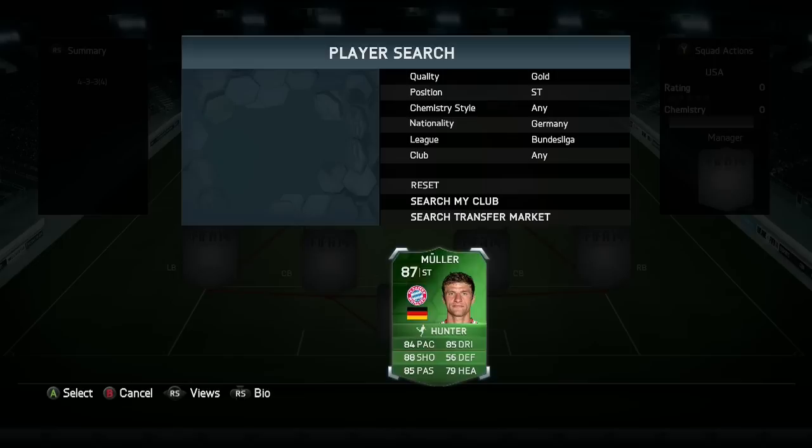Before we get into the video, if you guys are interested in purchasing any coins, make sure you guys go ahead and check out ufifa.com. All the links will be in the description below, and use the discount code Russo for 5% off if you guys do end up purchasing any coins.